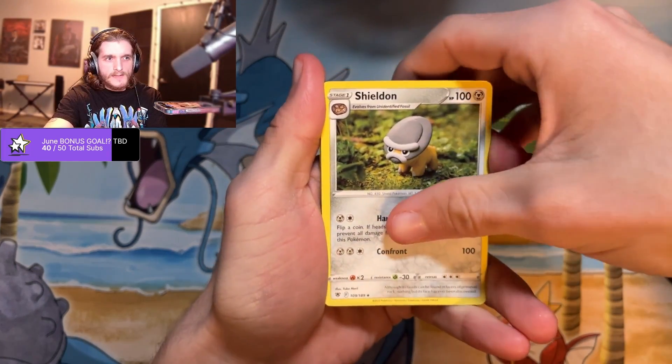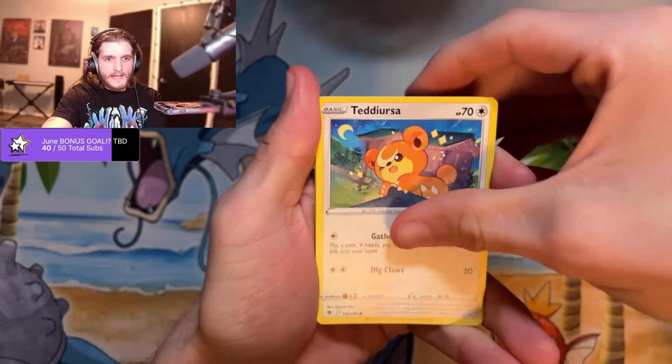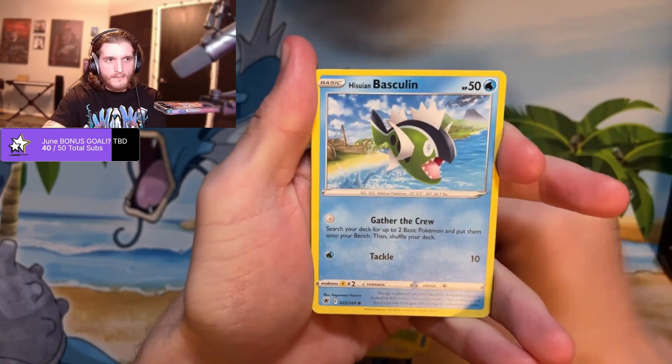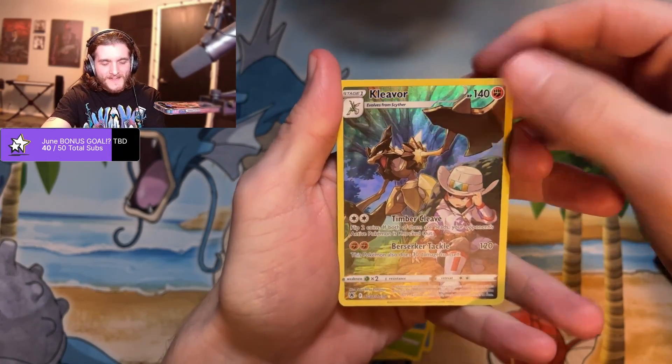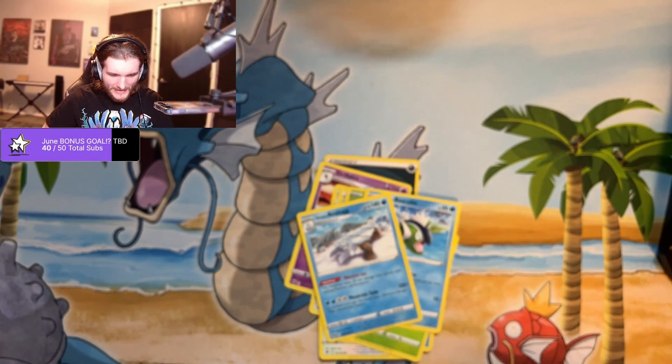Get that focused. Selene, Heracross, Teddy Ursa, Mantine, Scyther, Basculin — and there's a character rare to get us started. All right, not bad, not bad.